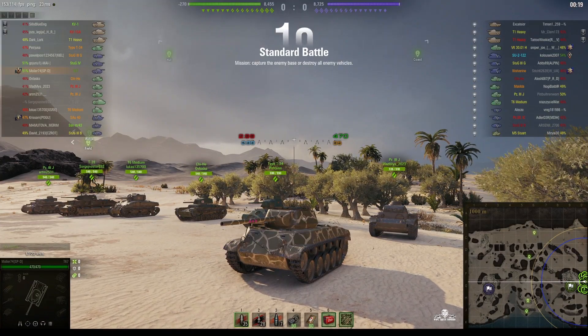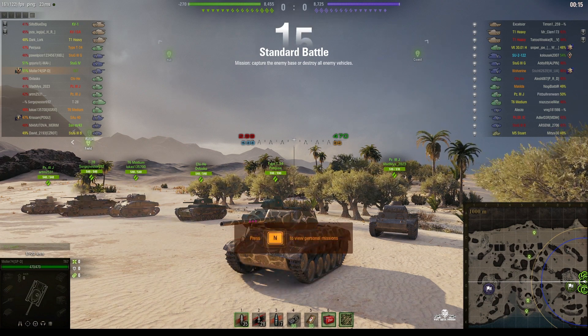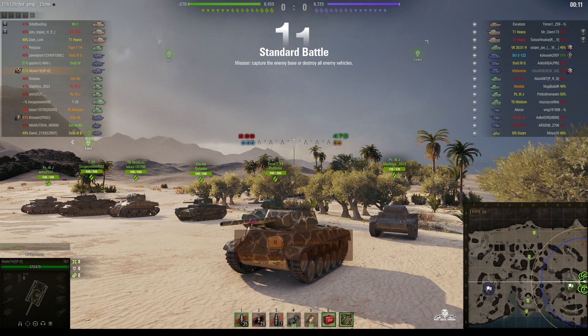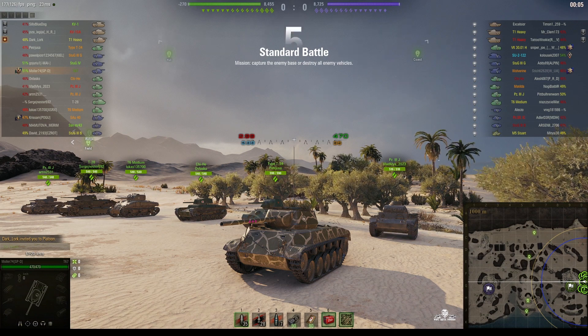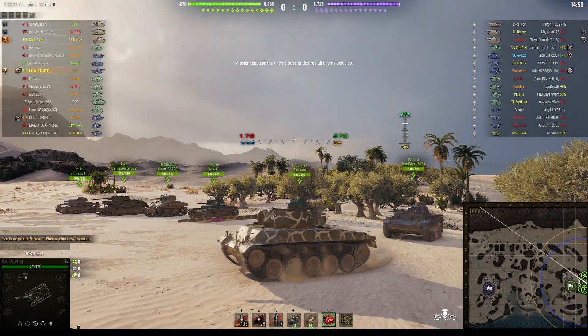Welcome back to What Are T Noobs with General Disturbance. This is the T-67, a tier 5 American turreted tank destroyer. It's located on the east spawn of Airfield and it's under the command of Muller 74, who has platooned with a T-1 Heavy.